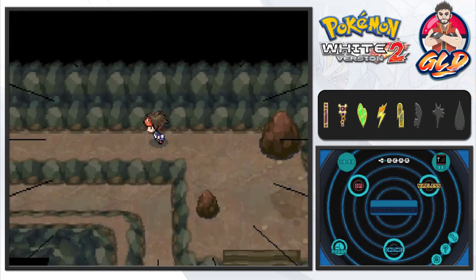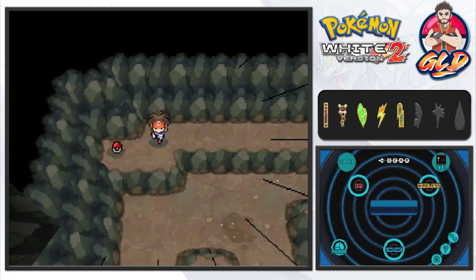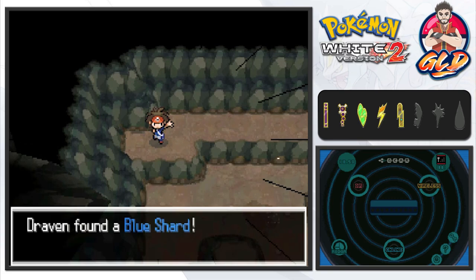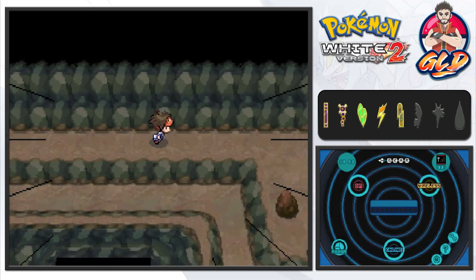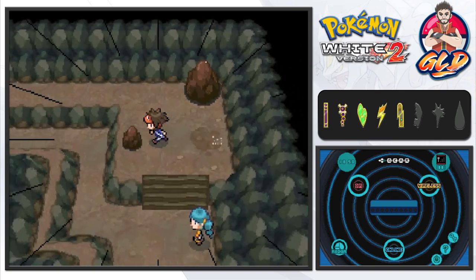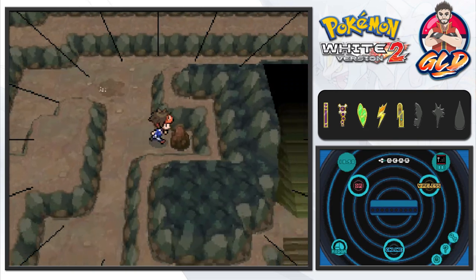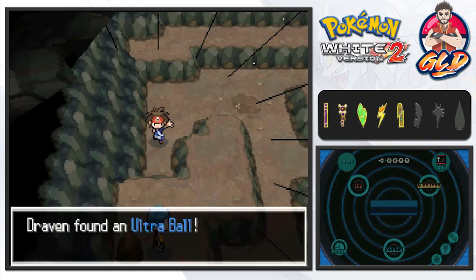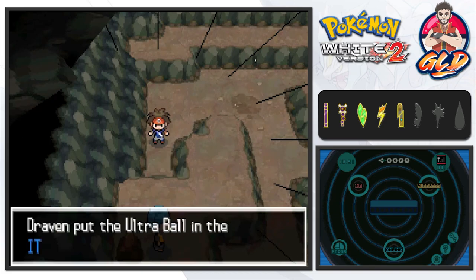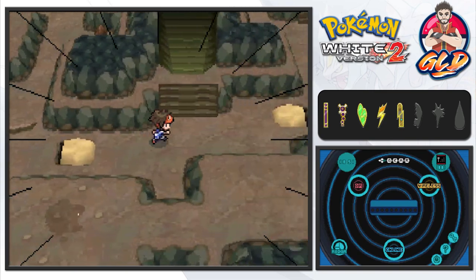Nothing's over there. Let's use another Repel and go right here - we'll grab ourselves a Blue Shard, which is another great item if you want to trade it. Check every stone just to see if there are any hidden items around here - we love our hidden items! And yes, we have found an Ultra Ball right here.